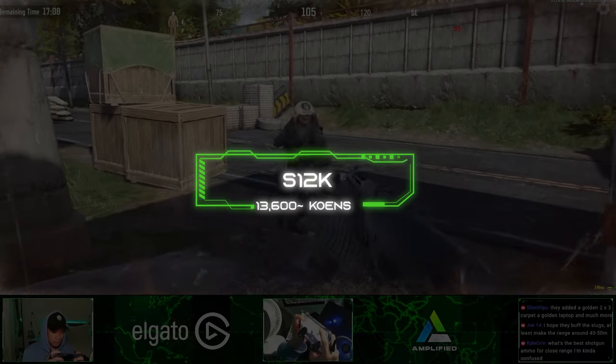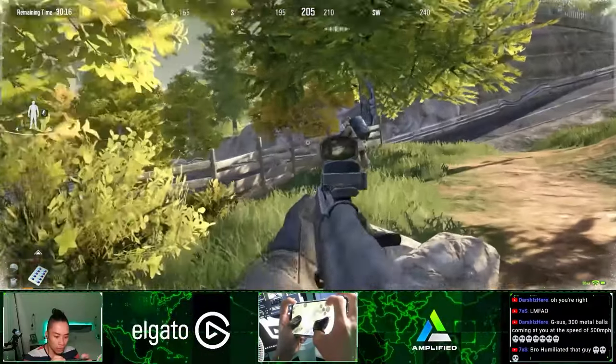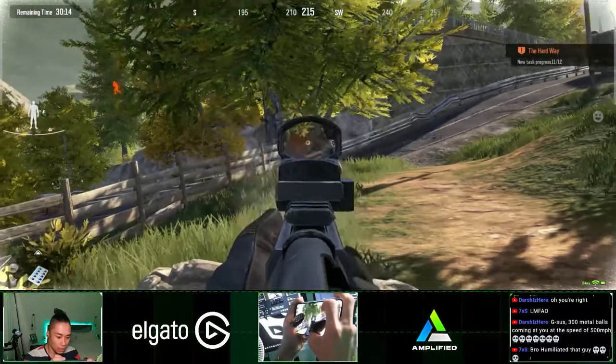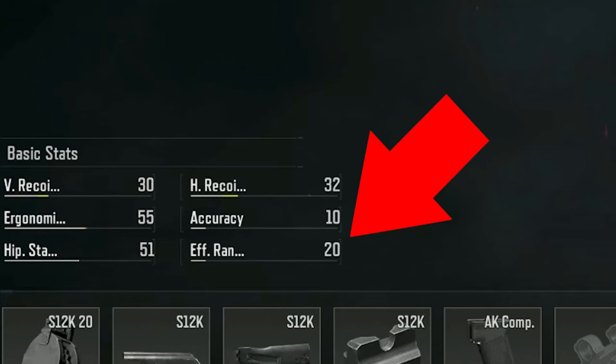Next, the S12K Shotgun. This is a build that's gonna be considered a troll build but is insanely powerful. The S12K offers more range that will let you kill enemies from a distance. Basically, range means damage falloff — the amount of damage you deal based on how far your target is. The higher the number, the more damage you deal to enemies far away.